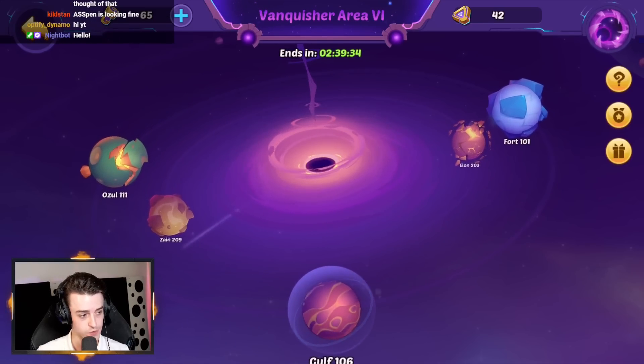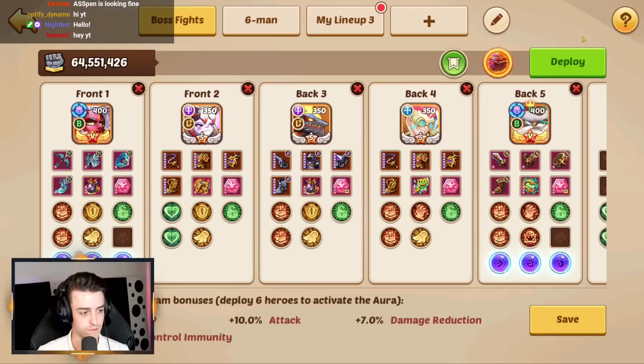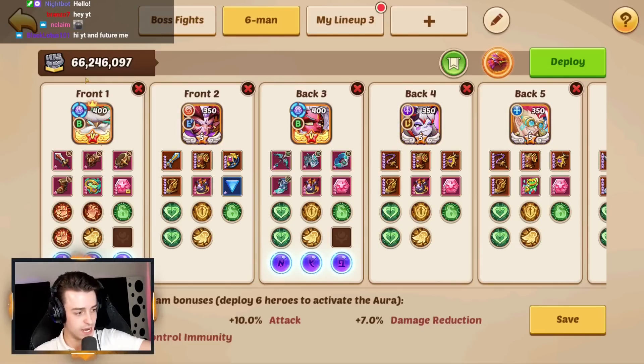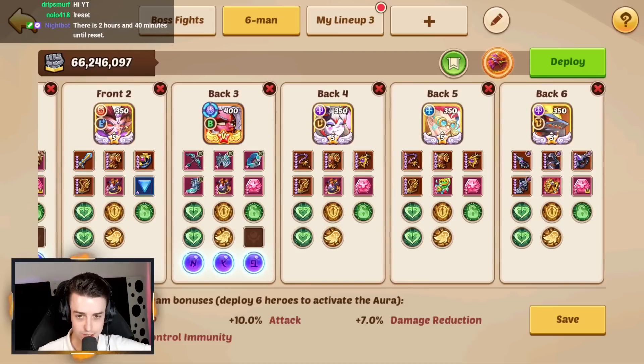We've got our team ready. If you saw the last episode, we built the lineup. We've done a few tweaks to get it perfect. We are running: Aspen, Ignis, Halora, Kari, Holmjung, and Drake.